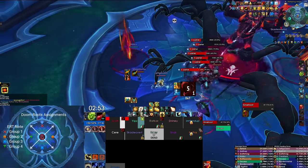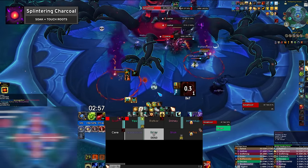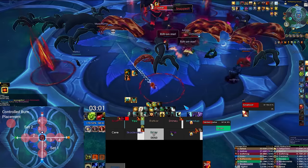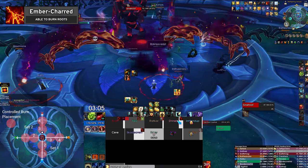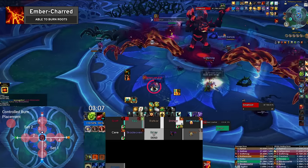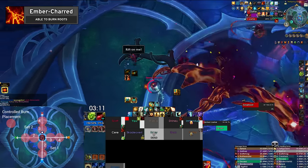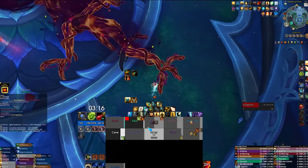During this phase, the boss deals pulsing damage while channeling in the center of the room. At this point, 4 Splintering Charcoal circular soaks will spawn with one between each Doom Root. Soaking this debuff will give you 5 stacks of the Ember Charred debuff, which applies at 5 stacks. Touching a Doom Root segment with your character model will set the root on fire and remove a stack. If you do not remove all 5 stacks before the debuff falls off, it will refresh to 5 stacks.